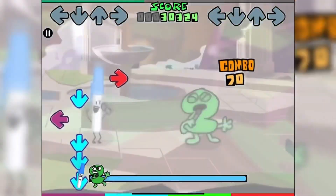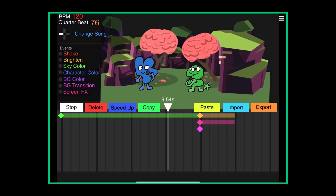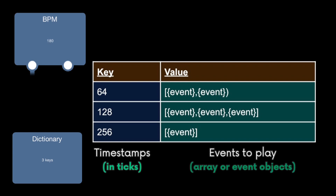There are custom graphical events in some levels that sync with the music. I pre-record the events and then put them in the game for playback. The game takes in a BPM and a dictionary containing timestamps and what events to play at those timestamps.